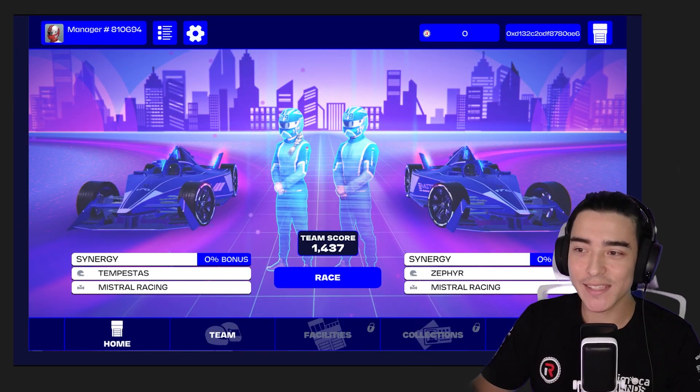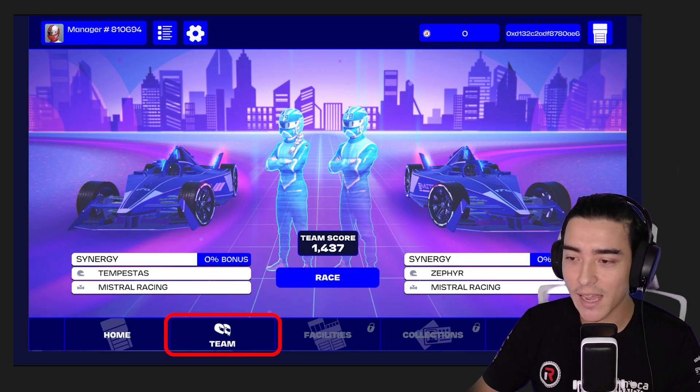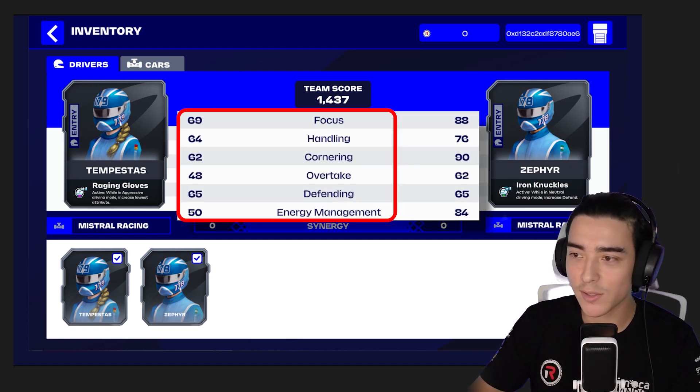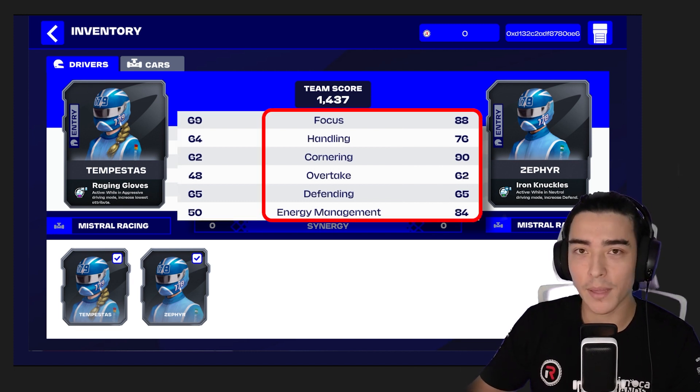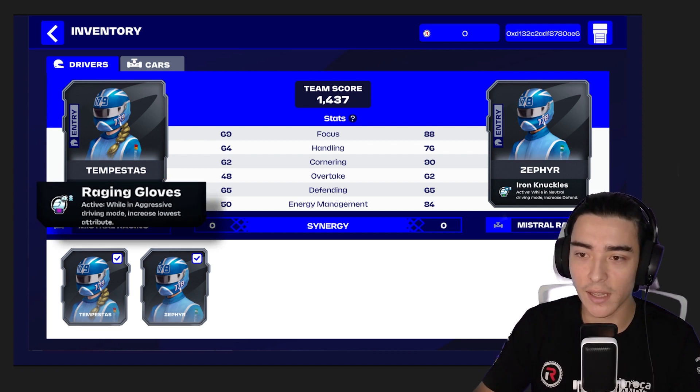Welcome to the game menu — you've got your two drivers and two cars ready to go. Click on the team tab at the bottom and this will show you your driver stats. On the left, you've got Tempest's stats: 69 focus, 64 handling and so on. On the right, same thing applies with Zephyr. Below each driver's name, you've got a special bonus you can use. Tempest has Raging Gloves — while in aggressive driving mode, that will increase your lowest attribute. Overtake is your lowest attribute at 48, so Raging Gloves will boost those stats.